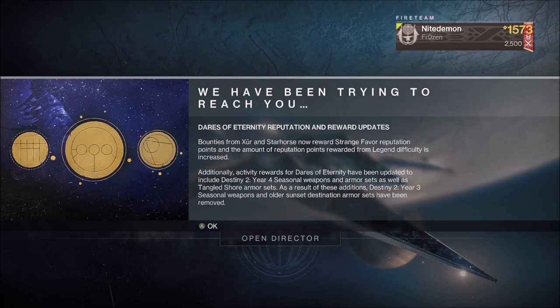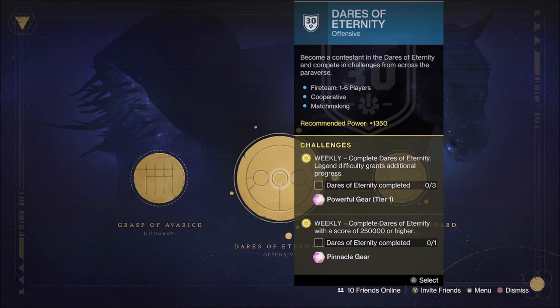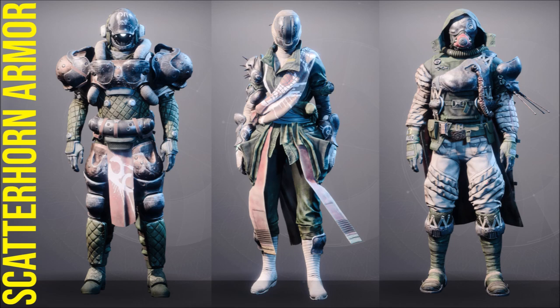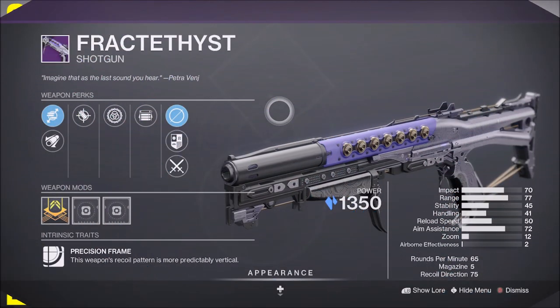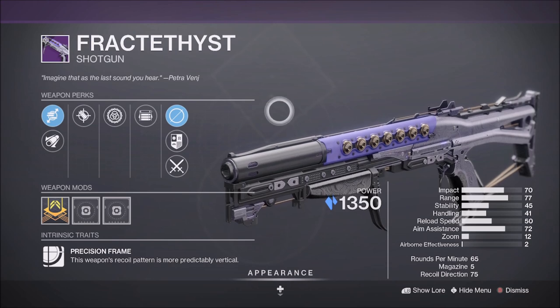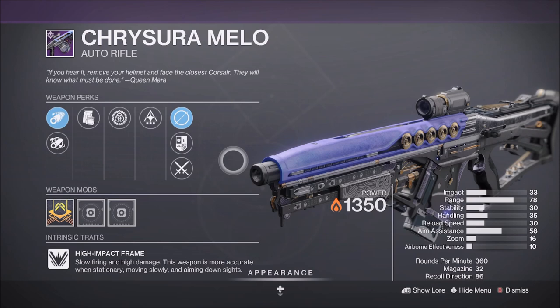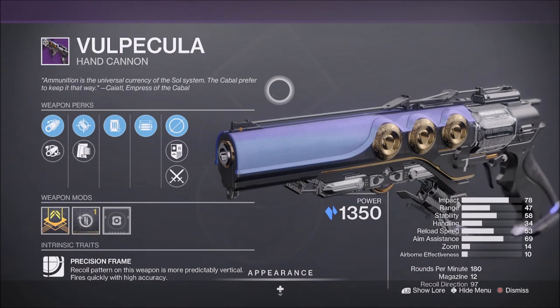For our final week, let's have a look at our Legacy rotation, starting with the loot rotation for Dares of Eternity, which will be on week 4's rotation, with the Scatterhorn armor set and Pathfinder armor set being available. The weapons available this week will be the Stasis Precision Frame Shotgun, Fractothis, the Solar High Impact Frame Auto Rifle, Cryosura Milo, the Stasis Precision Frame Hand Cannon, Vulpicula.